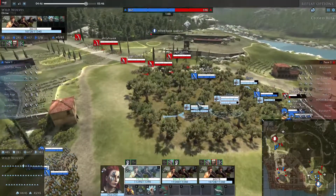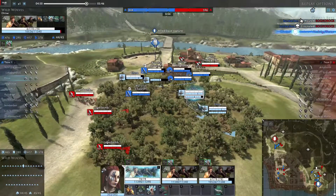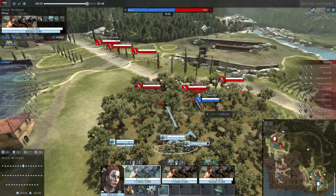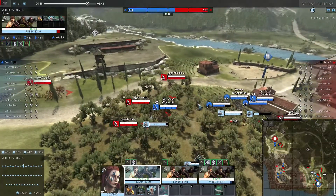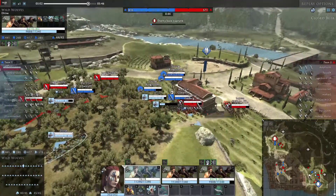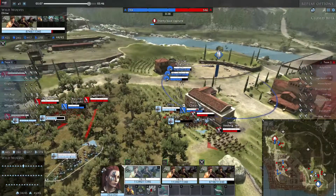I ain't that worried about the Spearmen because they are a tier lower, but still quite capable. Plus, I have the War Dogs so Phalanx won't pay out for them. Although Cavalry are moving towards our Slingers, I used my dogs and one of my units to block them off the best I can. Now starts the waiting game — we just need to wait for our team to capture, and then we are pretty much done.